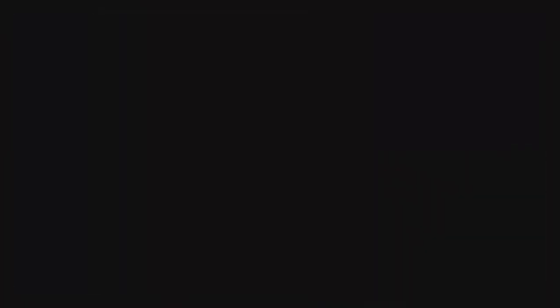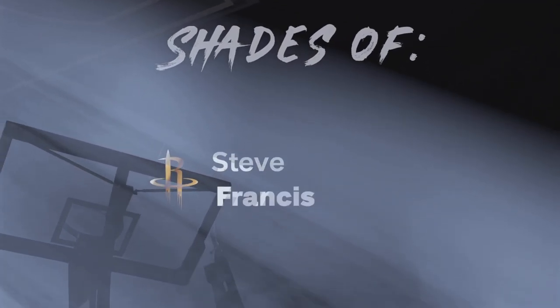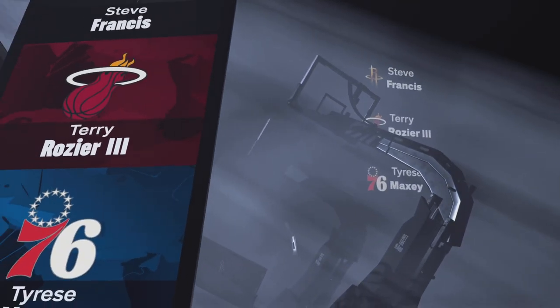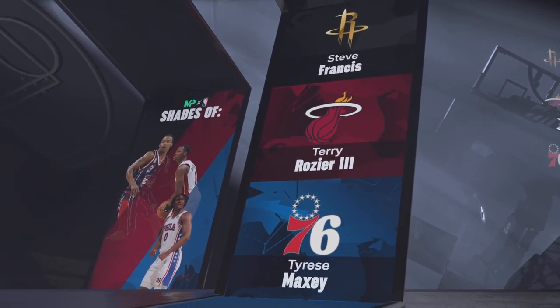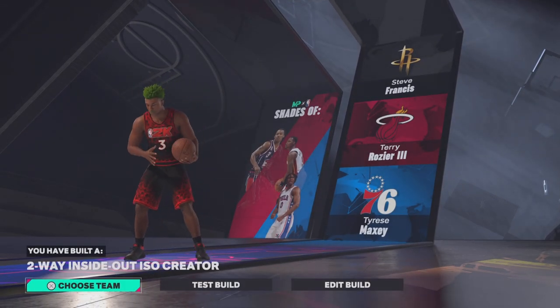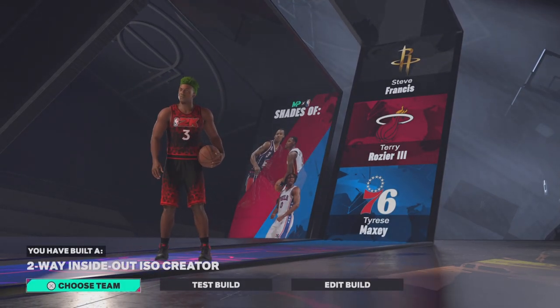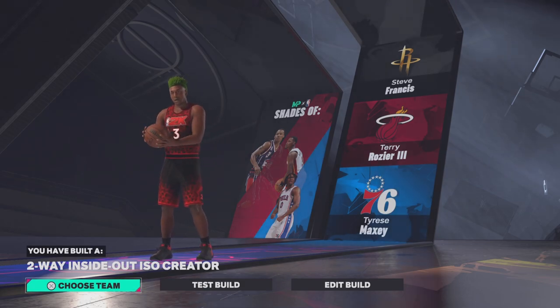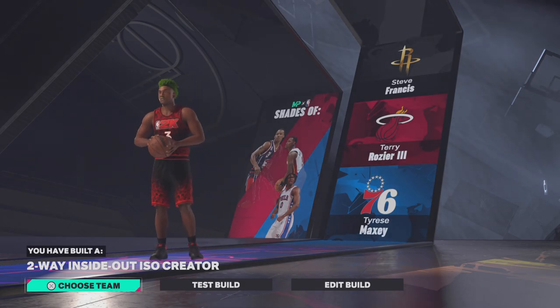Let's see what this build is — Two-Way Inside Out ISO Creator. The comps are Steve Francis, Terry Rozier, and Tyrese Maxey.